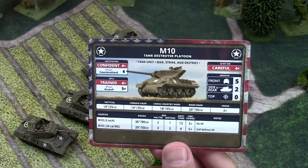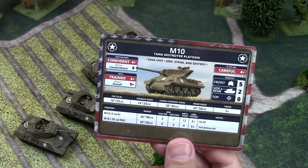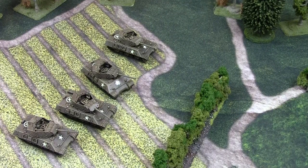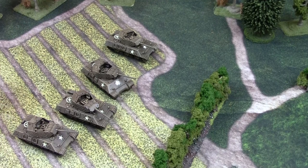Now we have a good idea of the M10 as a unit, its stats, and what it does. Let's talk about tactics and how to utilize it on the field. When looking at the unit card, it's good against tanks and doesn't do well against infantry. One of the great things M10s are good for is ambushing. If an American player has M10s in his tank force and is defending or has an ambush rule, these M10s can usually be counted on as the ambush unit.